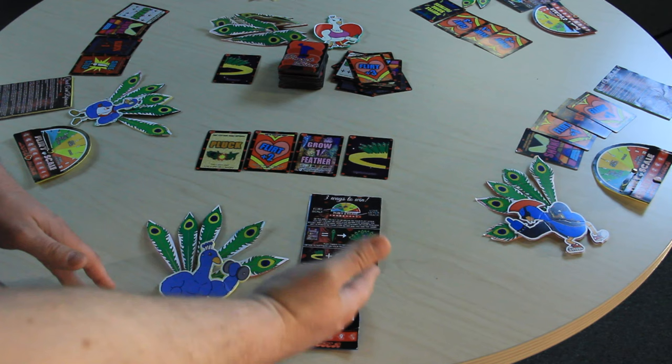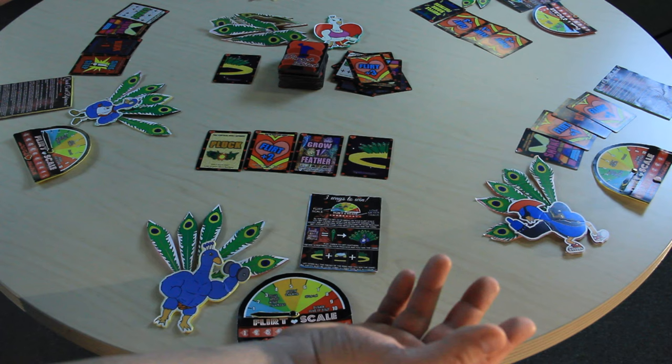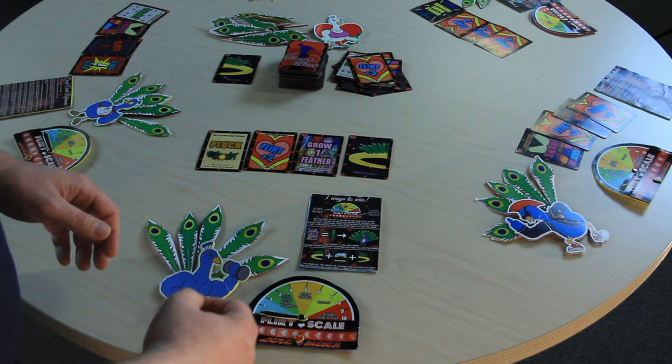The object of the game is to win the love of the Peahen. This game has two modes: a quick mode for one-round play and an extended version which uses the love meter with multiple rounds. To determine first player, you can do it any way you wish — normally the person who asks who goes first becomes the first player, just for comical reasons. Players will have four cards and will always have four cards at the end of their turn.